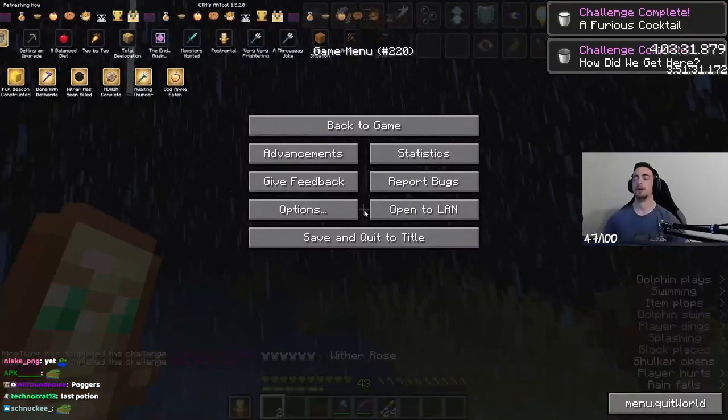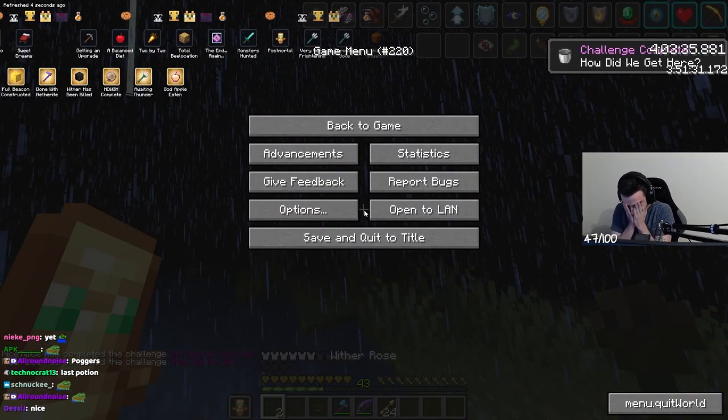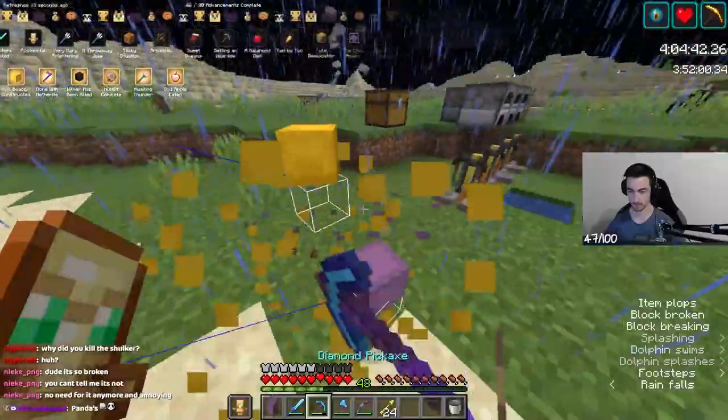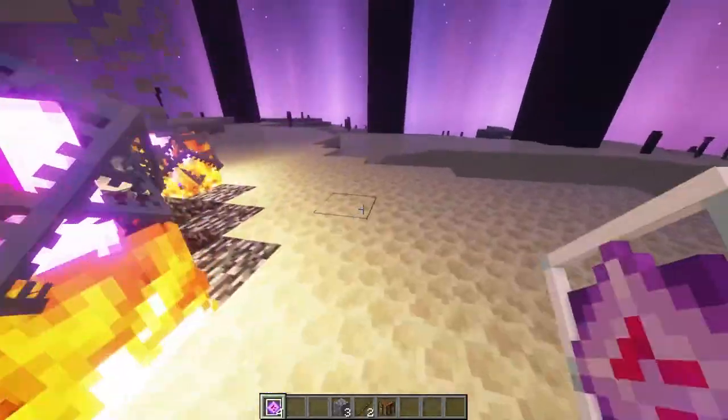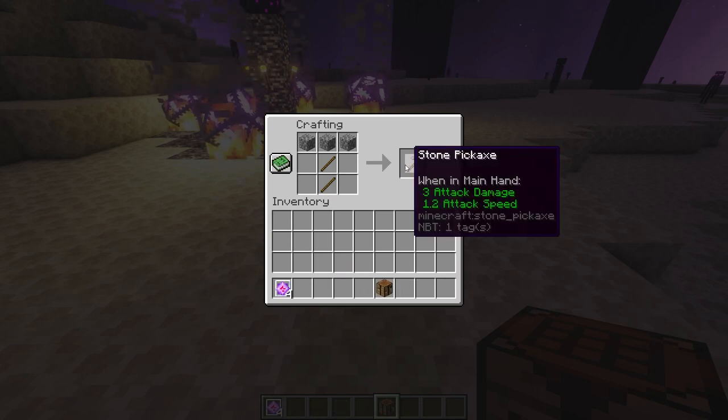And this is how we got here. Drink milk to get rid of the effects, grab your stuff and head towards the end again, place down the crystals to respawn the dragon, and get ready for the very last advancement: Getting an Upgrade.